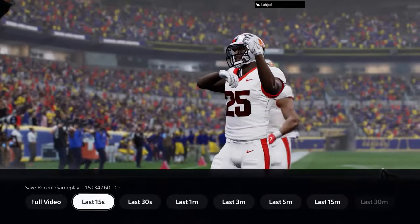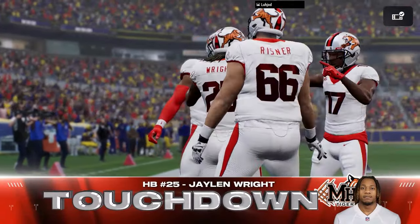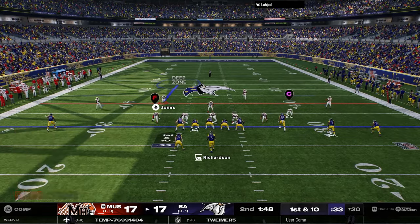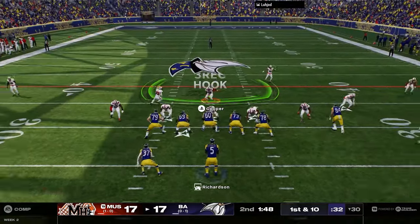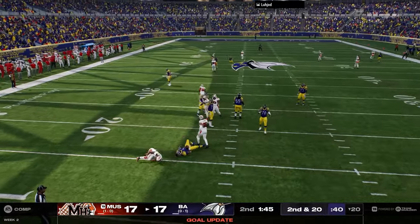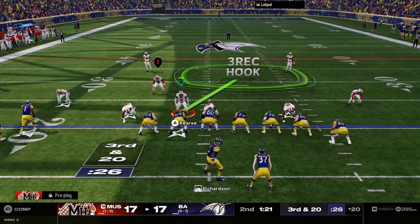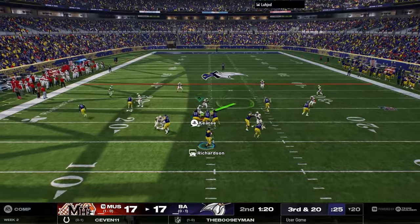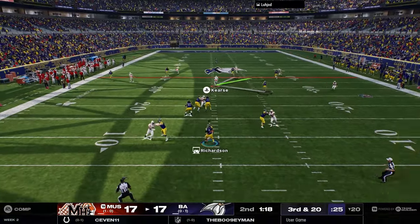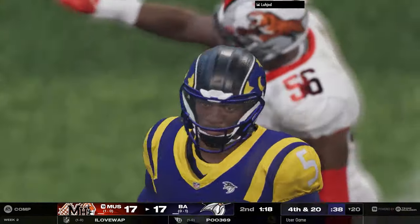We gotta be able to get a stop on defense. Jalen Wright, welcome to the squad, let's get it. We are here 17 to 17 in the second quarter, minute 48 seconds left. We dial up the pressure — let's go! That's Devin Bush, he got a user pick against the CPU in the first game, and then the next time he's pressuring the quarterback. That brings up a third and 20 — incompletion, we force the incompletion.